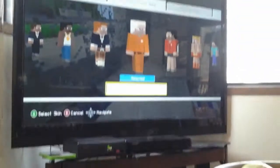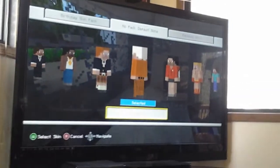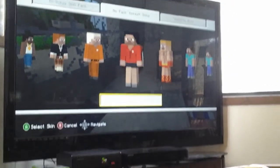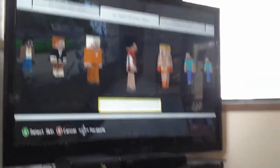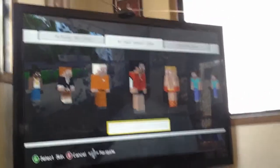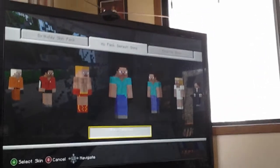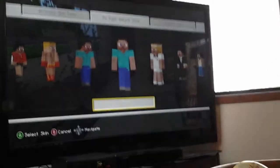So you have no pack default skins, favorite skins, or birthday skin packs. This is what the prisoner Steve looks like, and that is who I am right now. And this is what the cyclist Steve looks like, and then the boxer Steve, and then auto selected, and then Steve and all those.